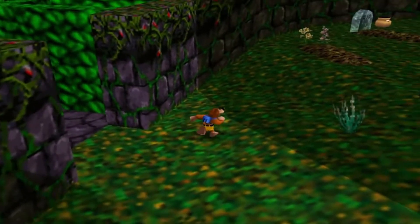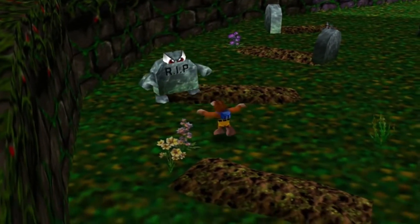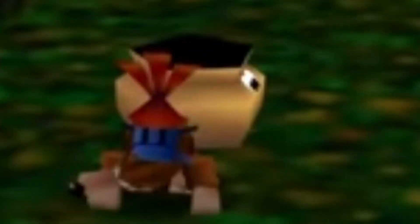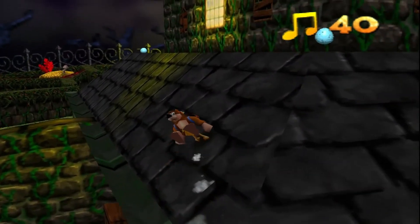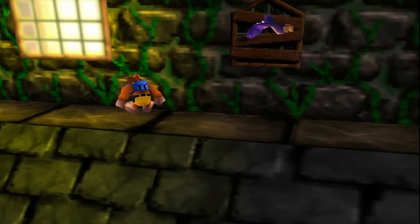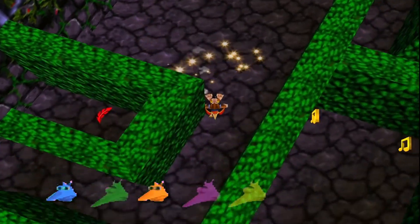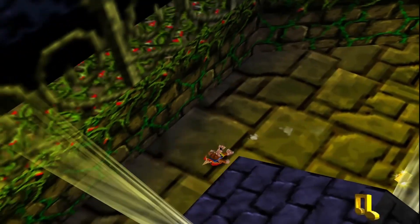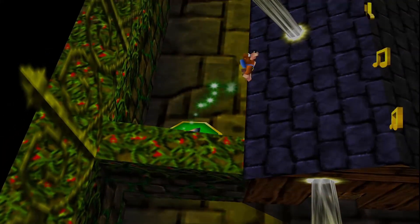But one thing I can be sure about is that Mad Monster Mansion is a good fucking level — no matter what all those Mumble Mountain lovers say. The level itself is structured like a typical mansion estate. There's of course the mansion itself, which makes up a decent chunk of the level, but there's also a number of smaller buildings on the estate grounds that fill in the rest of the level.